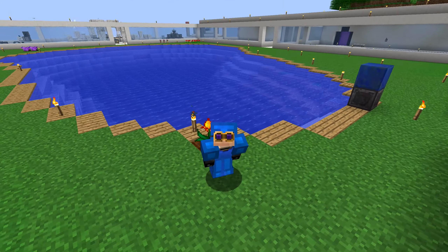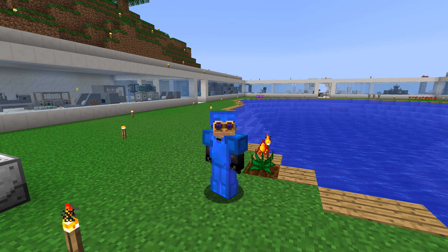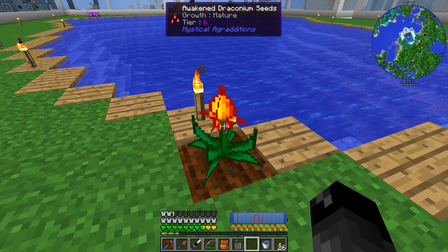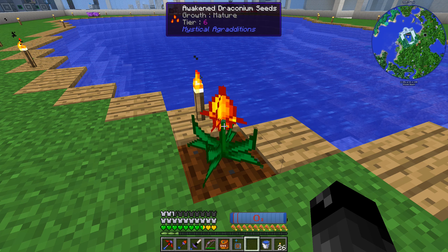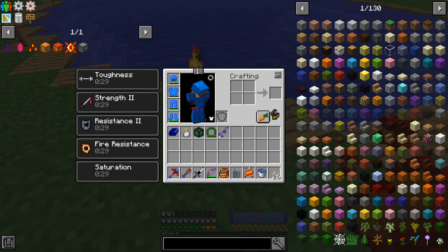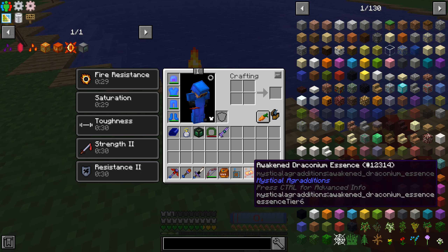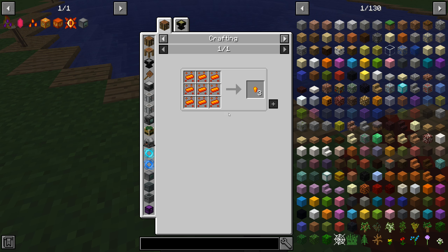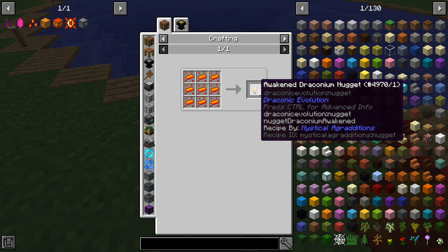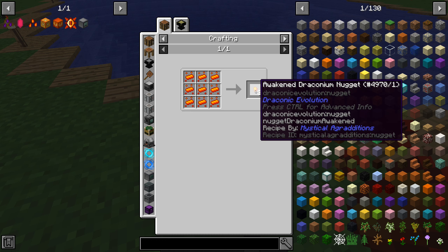What's up everybody, welcome back to another episode of Agmatica 2 Expert. Last episode we got ourselves an awakened draconium crop - we made the awakened draconium seeds so we can grow awakened draconium. When we harvest it we always get one awakened draconium essence, and we need nine of those to turn into three nuggets, which means we need 27 of these to turn into one ingot.